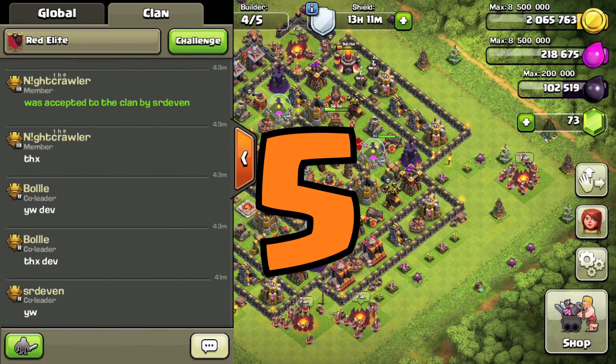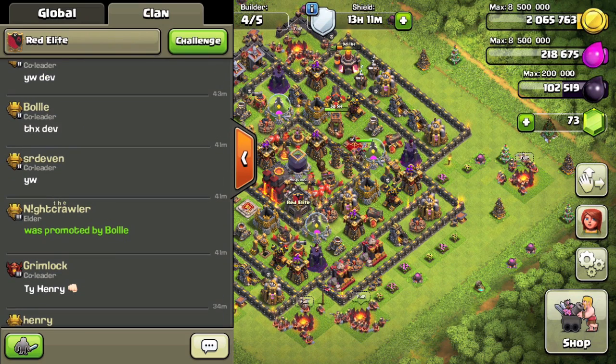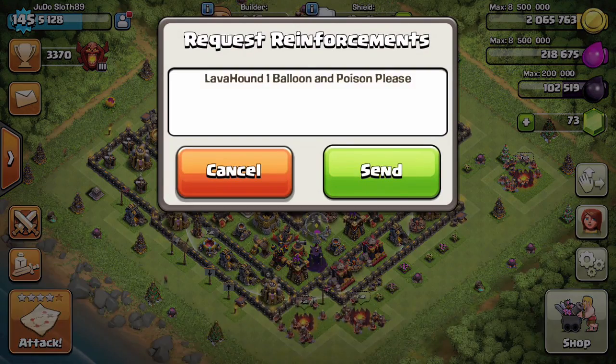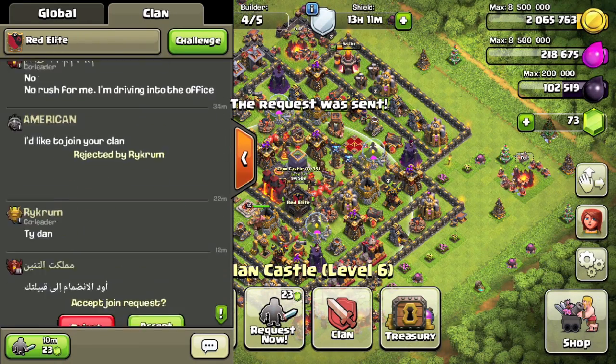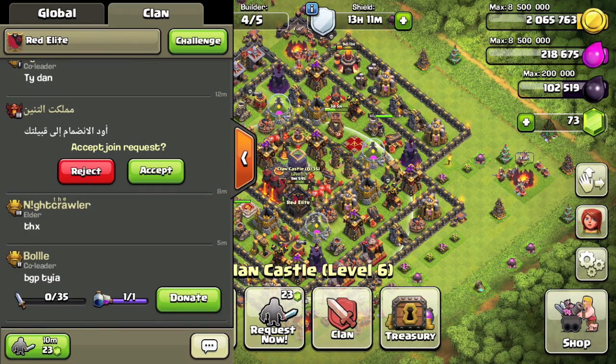Kicking off with number 5: no matter how far you move up the clan chat, instead of scrolling all the way back to the bottom, click the clan button next to global to take yourself right back to the most recent message. You can also quick scroll through the chat for donations — check out the green exclamation mark, you can click that to scroll up or down the chat to any unfilled donations.